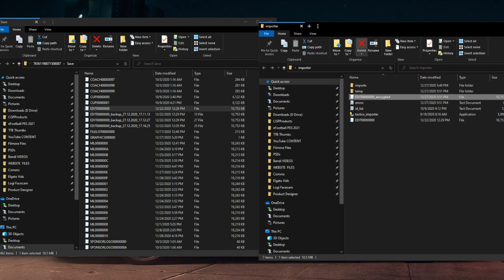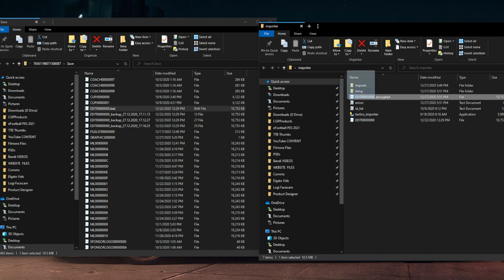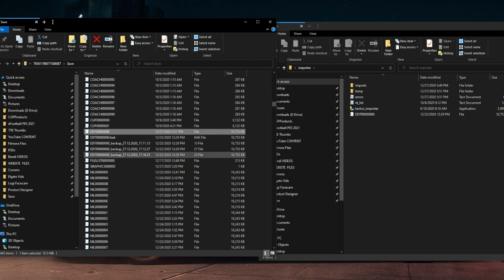This is where you're basically going to replace your old one. For the sake of this, I am going to rename the original — dot BAK — and press Enter, just in case it goes wrong and I have a backup. Now we're going to take this new encrypted file and drag it into this folder. Right-click, rename it, delete all the extra text, hit Enter, and it goes straight back to where it was. And that is it — it should now officially work 100%.